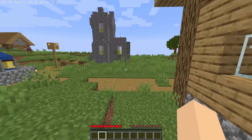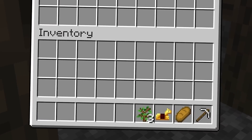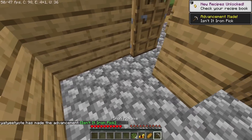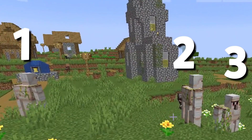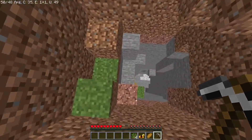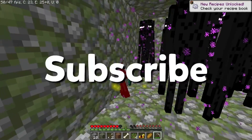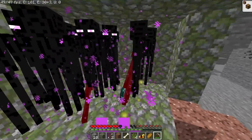The next speedrunner spawns in and is inside of a village. He then looks inside of the blacksmith chest and there's some pretty good stuff. But he suddenly goes outside and there are just one, two, three iron golems — something that is just impossible unless spawned in manually by the speedrunner himself. He just runs past them into a cave, and in this cave there's a mob spawner for endermen.